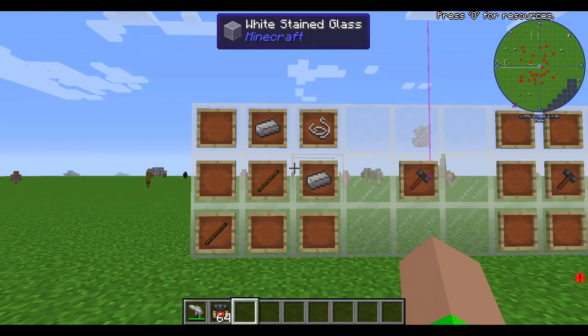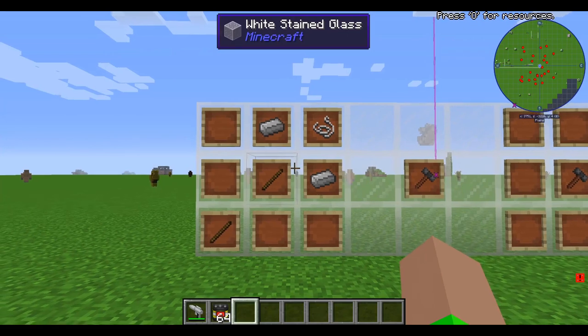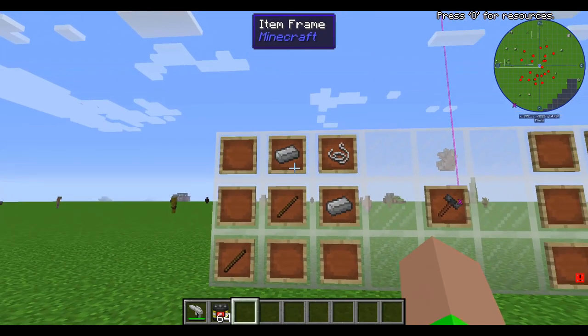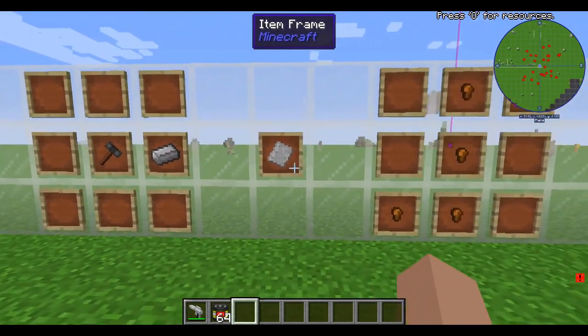The first thing you're going to want to craft is the engineer's hammer from Immersive Engineering. You're going to need two iron ingots, one string, and two sticks. Then you're going to want to take an engineer's hammer and an iron ingot and make an iron plate.